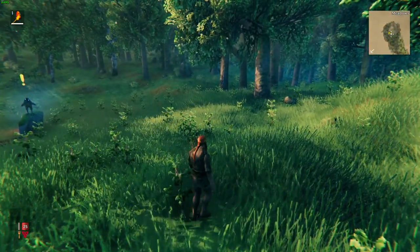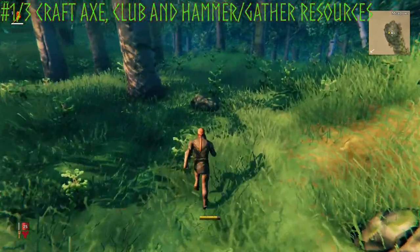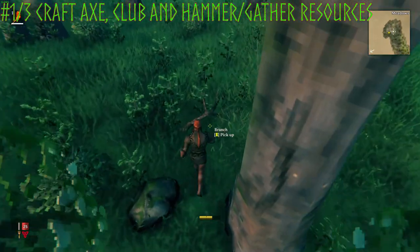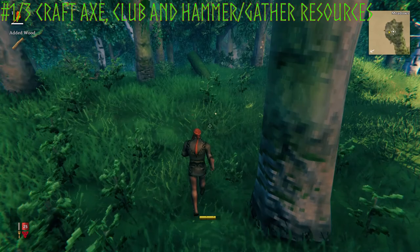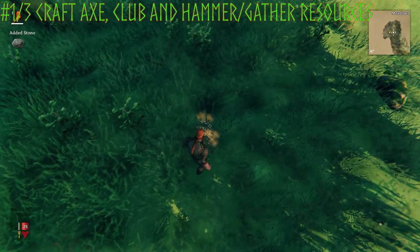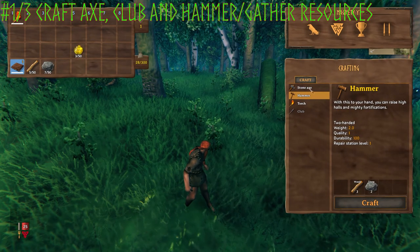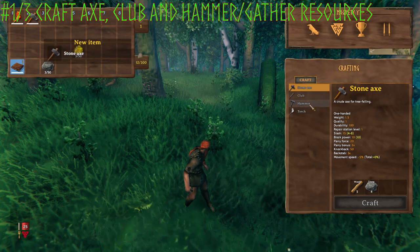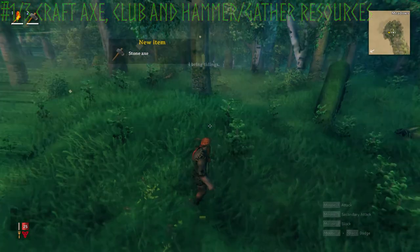Our very first objective is to craft an axe, a club, and a hammer as quickly as possible. This is a lot like Minecraft — you want to make sure you get into shelter as soon as you can. Collecting these early game resources and crafting a stone axe when you have five wood and four stone is going to be very important. A club and hammer as well.